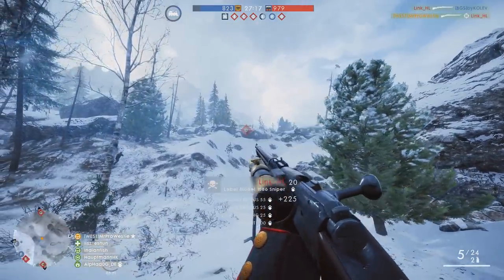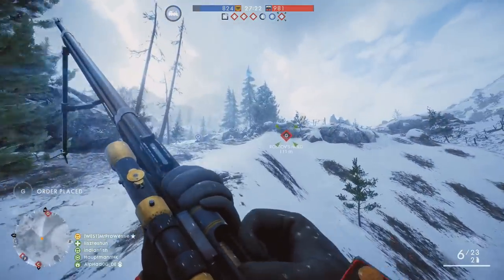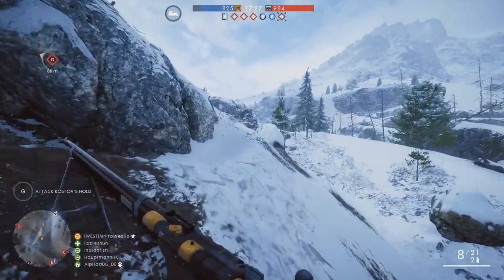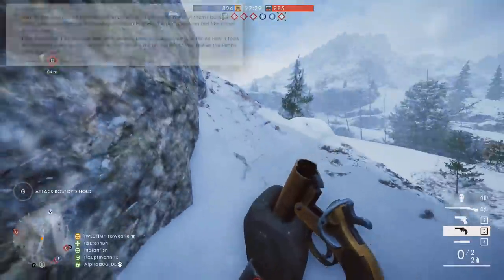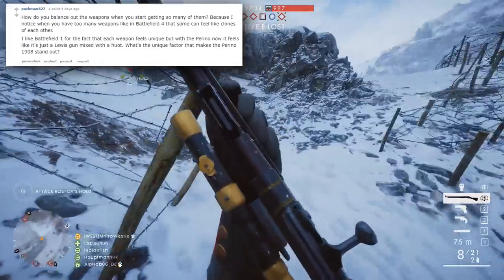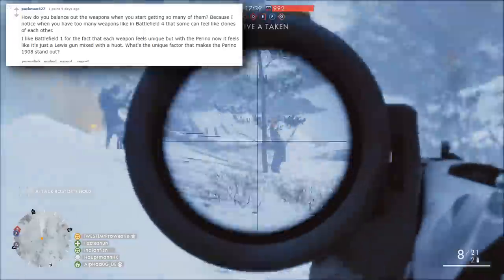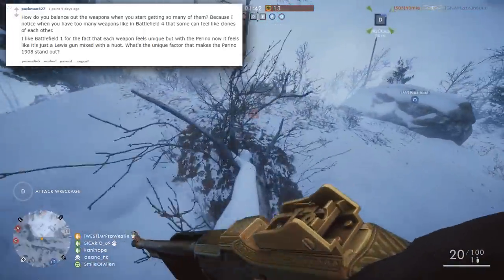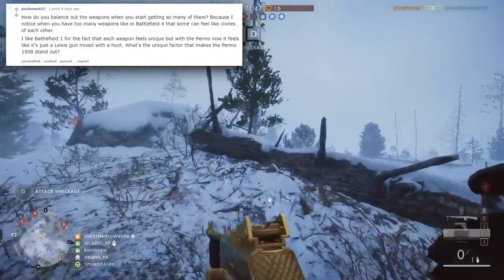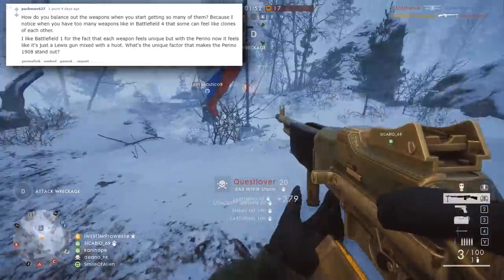One Reddit user by the name of Pacman627 asked a question of one of the developers — ironically, the developer was called Random Deviation, which I think is hilarious. Here's what Pacman asked: how do you balance out the weapons when you start getting so many of them? Because when you have too many weapons, like in Battlefield 4, some can feel like clones of each other. I like Battlefield 1 for the fact that each weapon feels unique, but with the Perino, now it feels like just a Lewis gun mixed with the Hewitt. What's the unique factor that makes the Perino 1908 stand out?